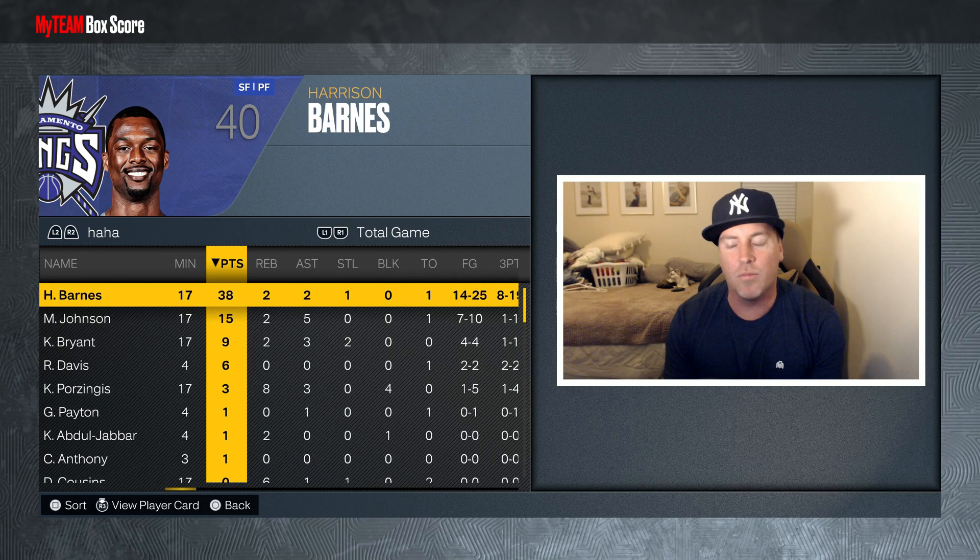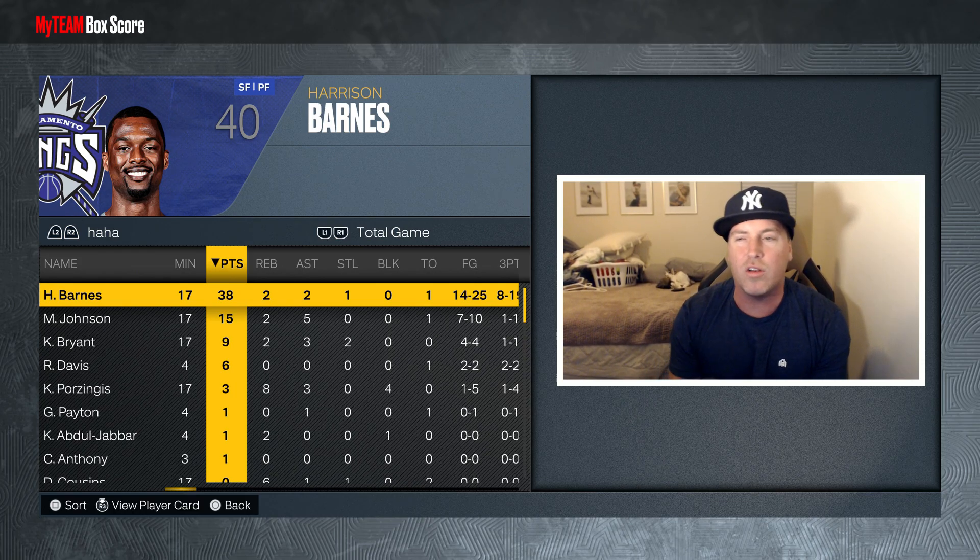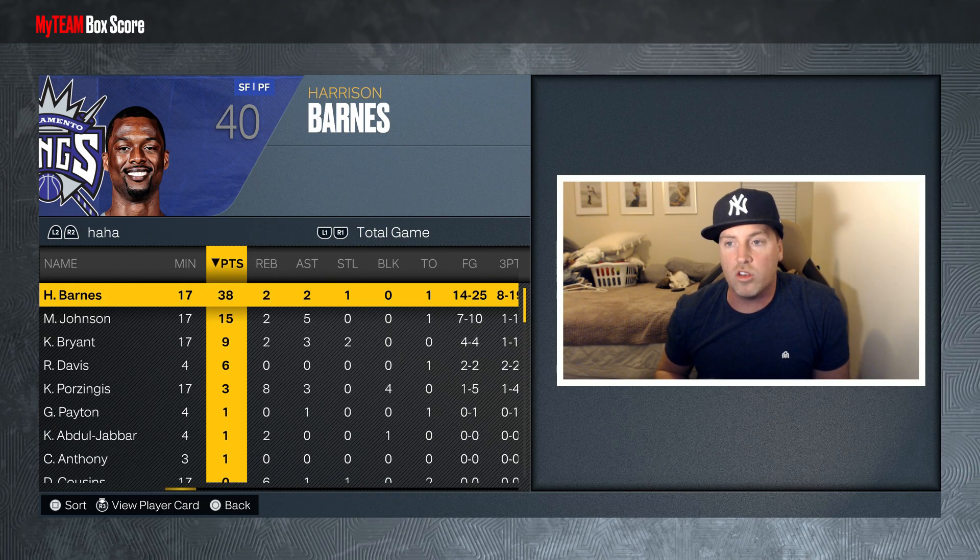Number two — he does lack in defense a little bit. Even though he has good defensive badges, his defensive consistency is an 85 and he seems like he gets bullied. Not just against LeBron in this game — in other games too, he's just getting run by a lot. He's not a defensive force. But for 100k and maybe 15 to 30 minutes of your time to get five steals for the evo to the pink diamond, I think it's worth the investment.